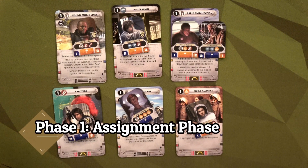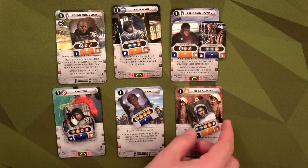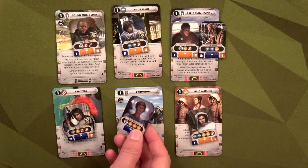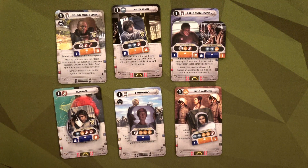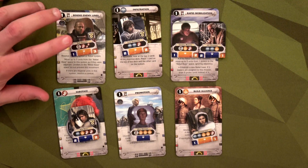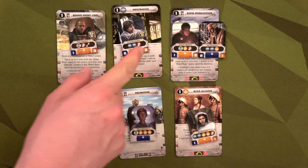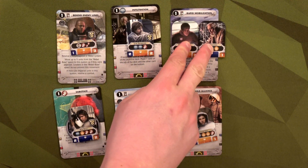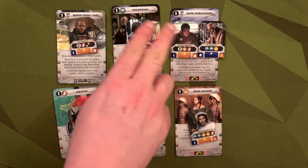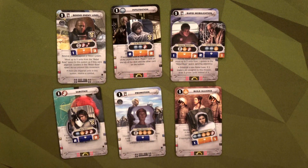During the assignment phase this round, I'm looking to do a lot of different missions — six of them. I only have Obi-Wan Kenobi not on a mission card, in case I want to oppose something. Princess Leia will do Build Alliances, Mon Mothma will do a Promotion to get another leader, Han Solo will do a Sabotage, Saw Gerrera will go Behind Enemy Lines, and Luke is trying Infiltration to find the Yoda card. Two leaders are on Rapid Mobilization to potentially move our base from Ord Mantell to Ilum.